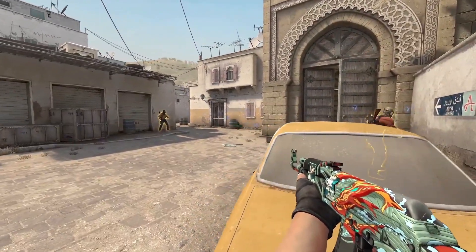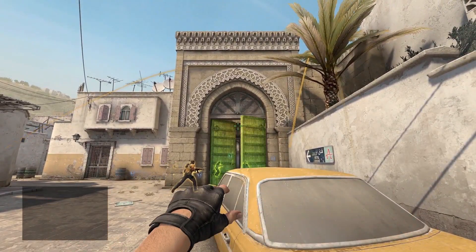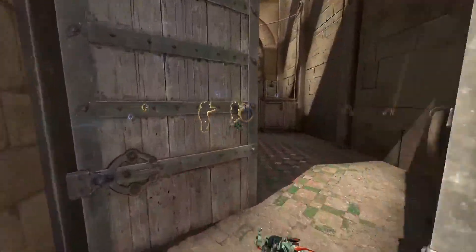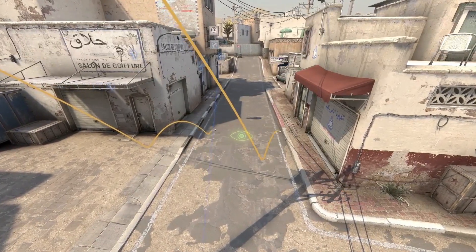Optional FuturePro number three. If you want to feel like a part of the team, you can stand at the back of the car and line up this flash towards the top of the doors, which will help your teammates get out of long. If the smokes have been thrown correctly, this will help you segment long and fully take control of it.